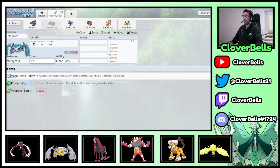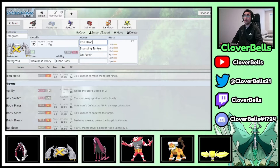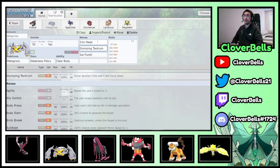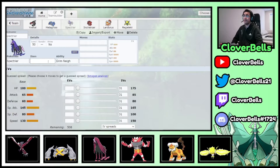Metagross runs the Weakness Policy. Instead of a Rock move on Landorus, we put Ice Punch on Metagross for Max Hailstorm. Moveset: Iron Head, Stomping Tantrum — so Max Steel Spike and Max Quake — plus Protect. Max Steel Spike boosts your defenses and the Weakness Policy damage buff turns Metagross into an unkillable beast that can sweep teams.